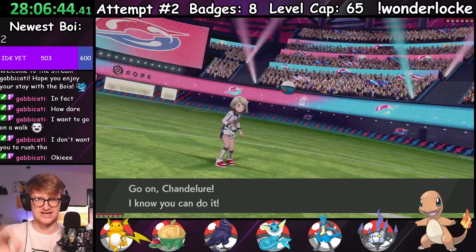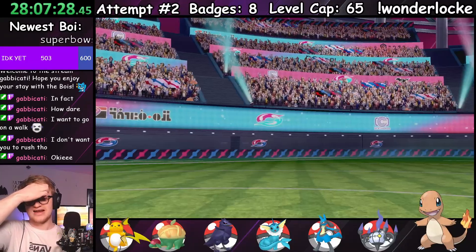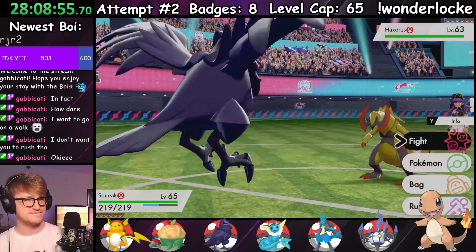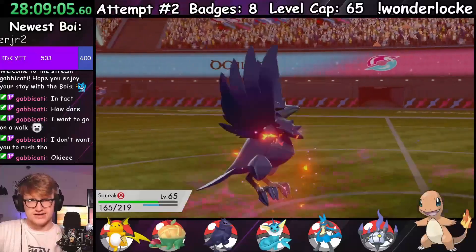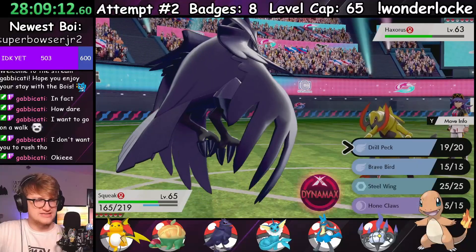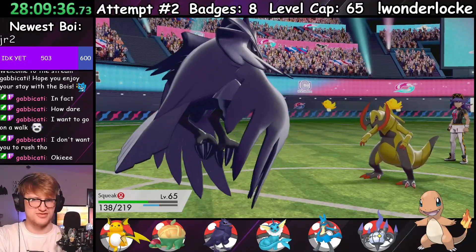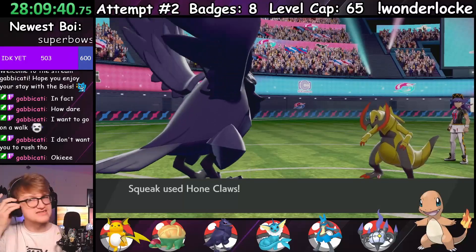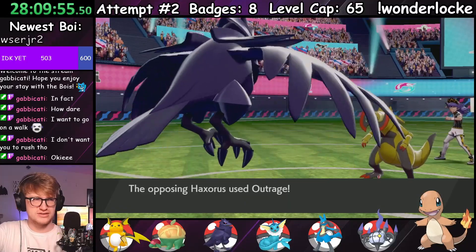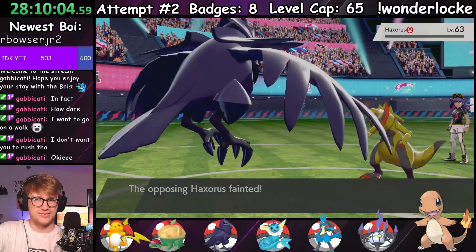I led with Chandelure while Leon led with his Aegislash. A Spell Tag boosted Shadow Ball took it down in a single hit, bringing out Haxorus next. Expecting a super-effective Earthquake, I switched into Squeak, avoiding the attack entirely. Haxorus locked into Outrage, doing less than a third while Squeak retaliated with a Drill Peck doing just under half. On the second Outrage Squeak's Citrus Berry activated, and Haxorus became confused — I set up Hone Claws to ensure the next Drill Peck would finish the job. Haxorus broke through confusion to land another Outrage, bringing Squeak into the yellow before another Drill Peck took it out. Next out was Dragapult, threatening with either Thunderbolt or Flamethrower — both 90 base power super-effective moves — with no good switch available.